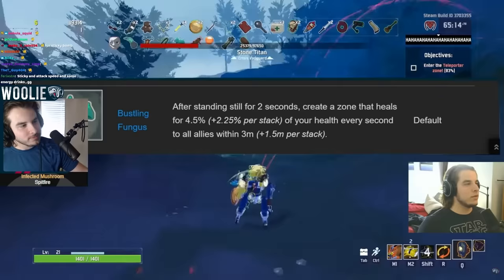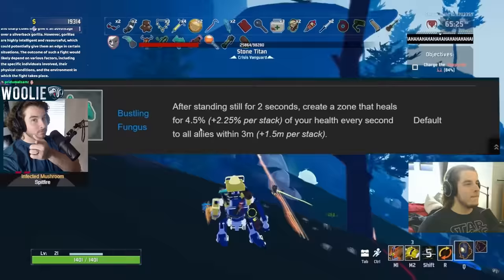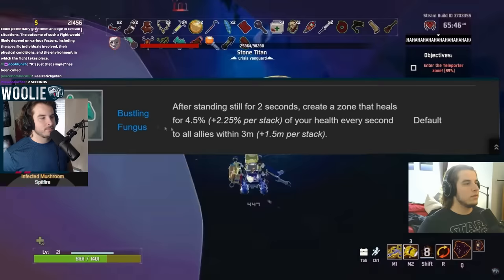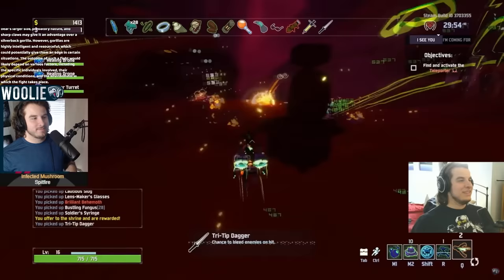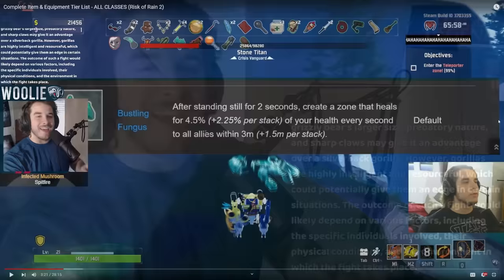Bustling Fungus — D tier on everybody except for the Engineer. If you're playing Engineer, this is the single best item in the game, period. This is S-plus — one of the only S-plus items in the game, on Engineer specifically. The reason is that when you place your turrets, the AoE of the heal overlaps on the turret, so they heal one another. And if you stand in the center it heals you too. So it's like a three-way heal. It's absolutely nuts. And if you get like 10 stacks, the circle gets massive.